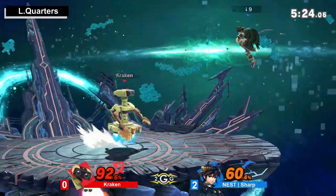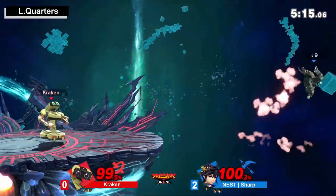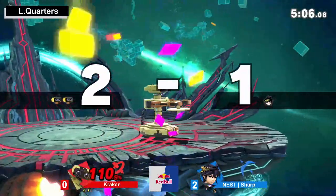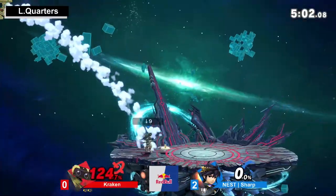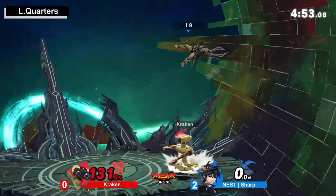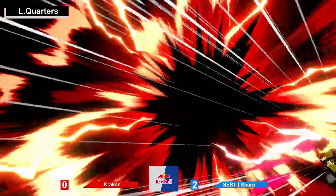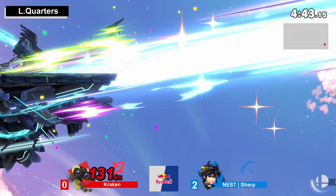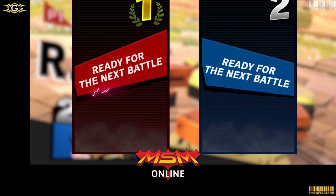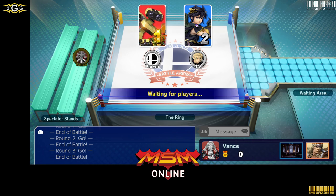Trying to get something started here with the gyro plays. I thought that was going to be an easy side B offstage for him — I don't know why he didn't go for it. Nice gate attack to get rid of the gyro there. Big anti-air, just the very tip of the up smash, just enough to reach. This is a pretty good position for Kraken. When you're at zero and Rob has a gyro in his hand, you just kind of think to yourself — am I going to die at 40? Am I going to get hit by a gyro near the ledge and just die?